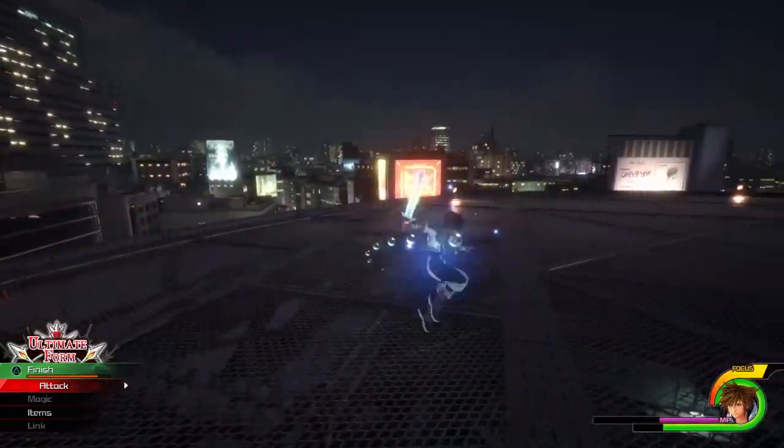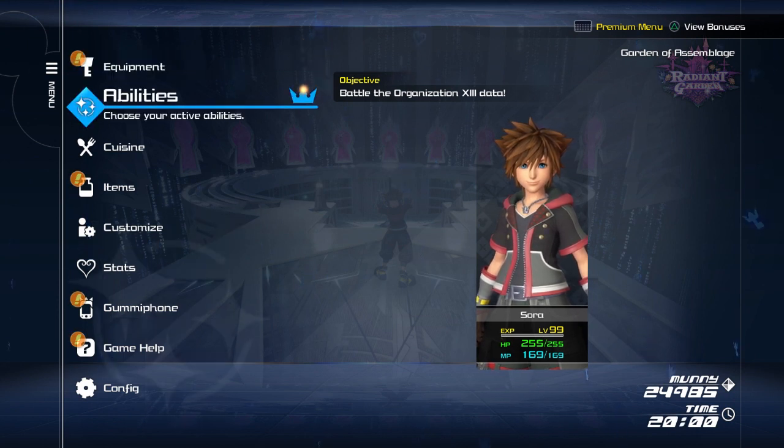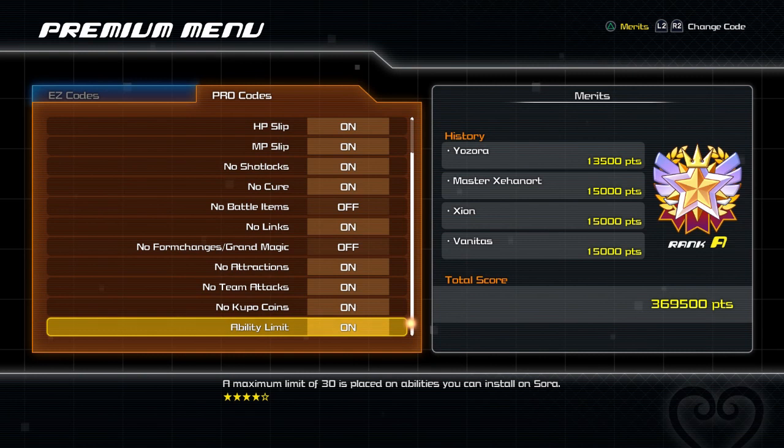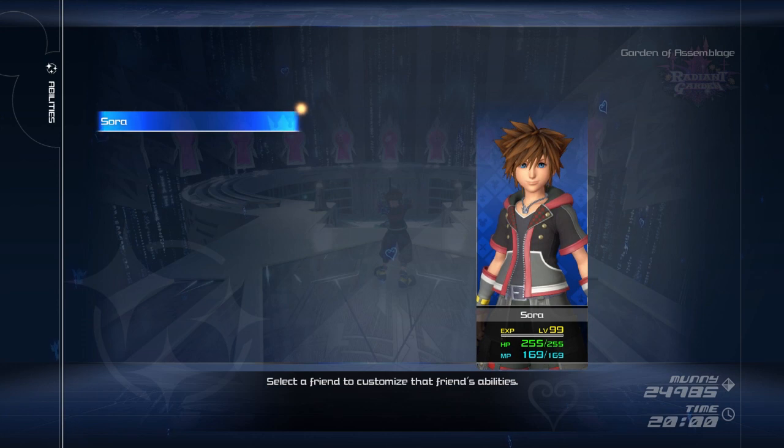Some bosses are harder than others, but I believe in you. Finally, I want to show you the abilities I had on, since it's helpful to have a reference for what is truly a priority. When I first saw the ability limit, it says a maximum limit of 30 placed on abilities — I thought that meant 30 AP. No, it means 30 abilities, which was the biggest relief when I realized that.